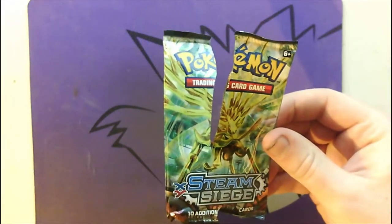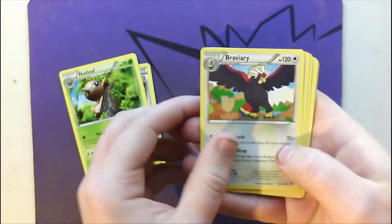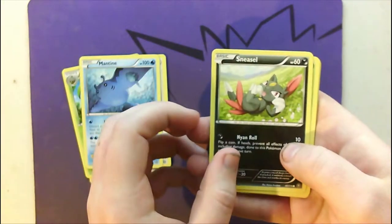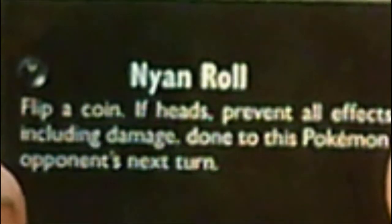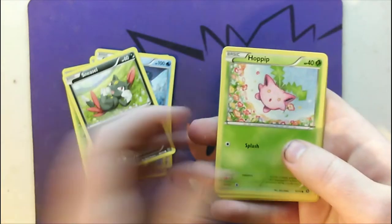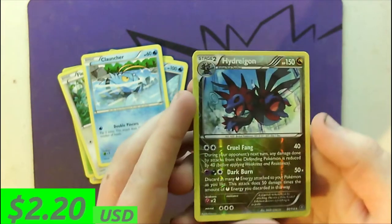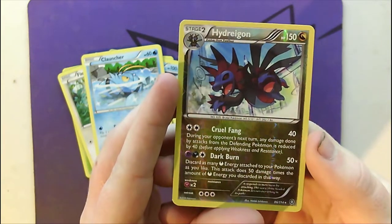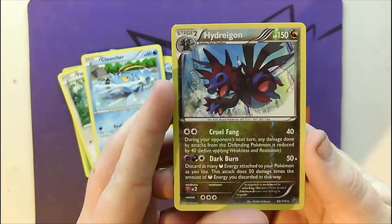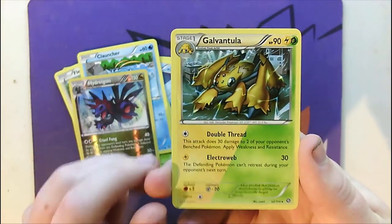And now we move on to our second Steam Siege pack — three to the back again. And we have Steelix Spirit Link, a Nuzleaf, Braviary, Mantine, Sneasel with the attack Neon Roll. Last I heard, Sneasel's not a cat — Sneasel's some sort of weasel, hence the name Sneasel. We have a Hoppip, a Fletchling, Clauncher, a Reverse Holo Hydreigon — that is not a bad pull at all, getting a Reverse Holo Rare card. And for our last card, it is a Dual-Type Galvantula.